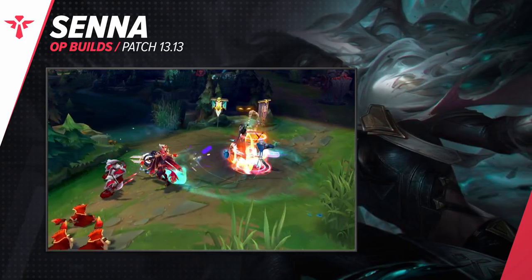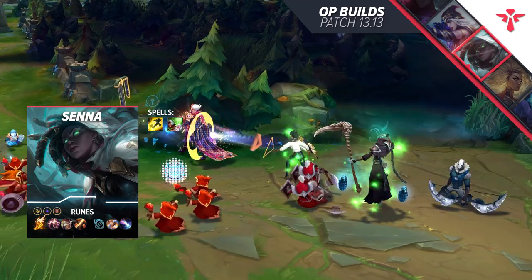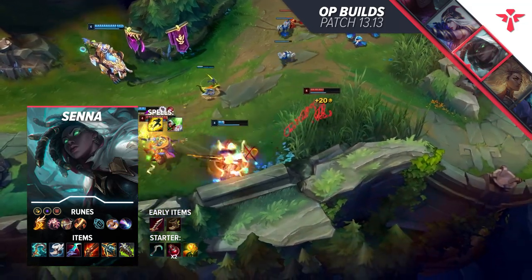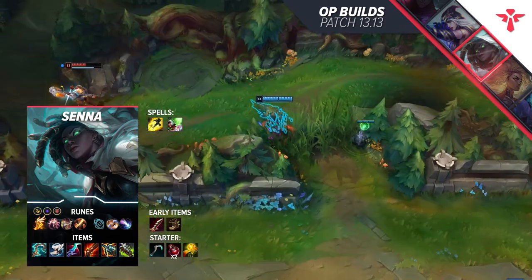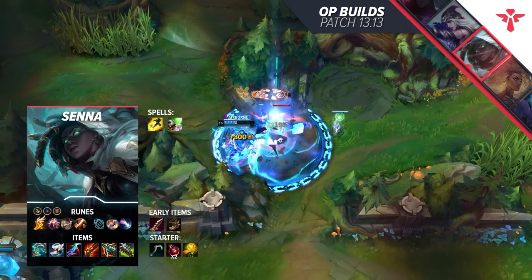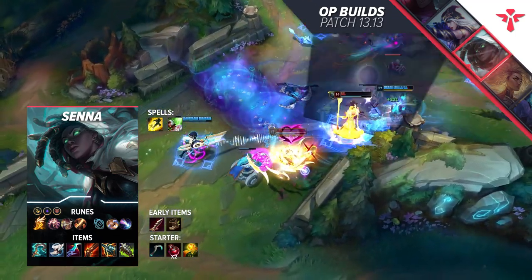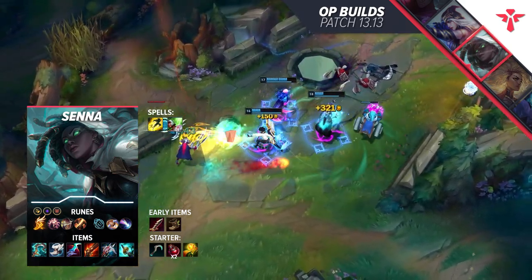Take Fleet Footwork, Presence of Mind, Alacrity, Cutdown, Biscuit Delivery, and Approach Velocity. With this, you'll be rapid, and running down people just becomes absurdly easy. Pair this with one Attack Speed, one Adaptive, and one Defensive shard. Start with the Spectral Sickle and some pots. Get a Serrated Dirk for your first ideal recall. Then pick up Eclipse and Boots of Swiftness. To double down on your range, you want Rapid Firecannon next. After that, it's time for either utility or some damage — Kraken Slayer and Chempunk Chainsword are excellent options, but you can also opt for a more carry-oriented style with Lord Dominik's and Stormrazor.